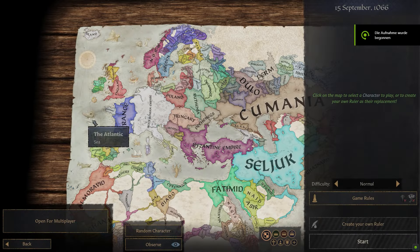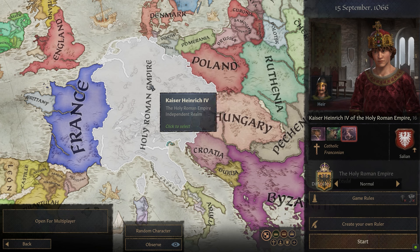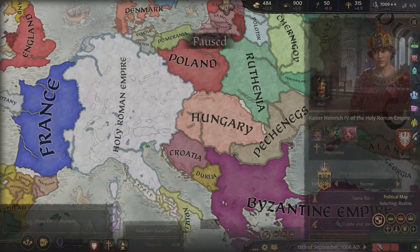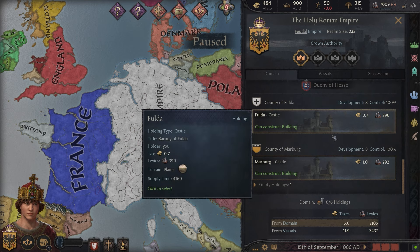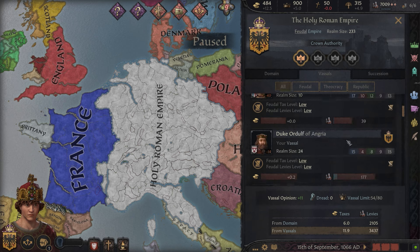When engaging with high medieval history, be it through actual study of the period or through playing our favourite paradox game set in it, the Holy Roman Empire is surely the most prominent yet most misunderstood political entity of the era. In Crusader Kings, it is portrayed as a large realm with the lowest possible crown authority, meaning that vassals to it must pay taxes and provide a portion of their levies, but can otherwise do pretty much whatever they want.